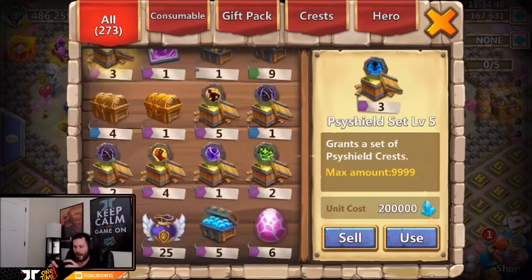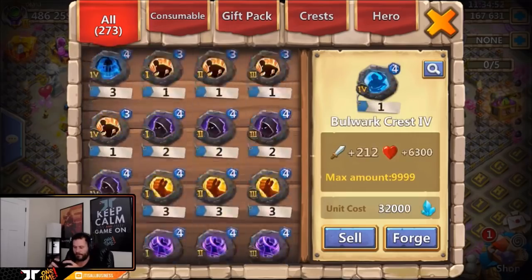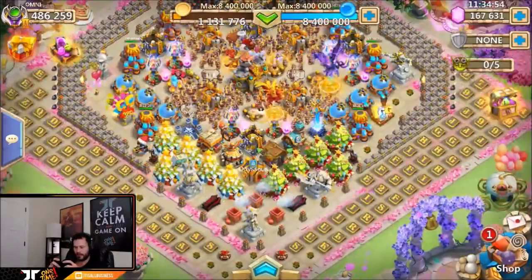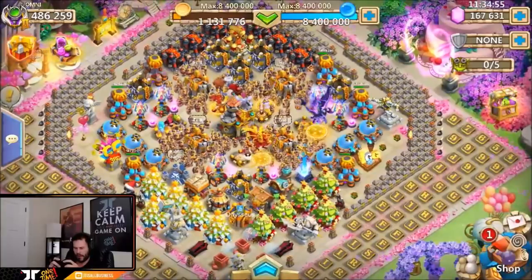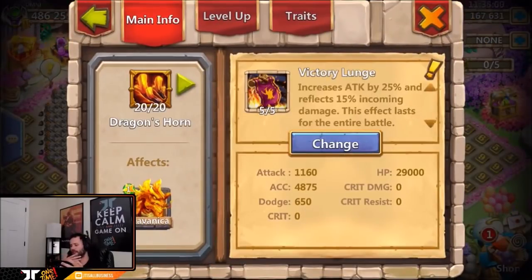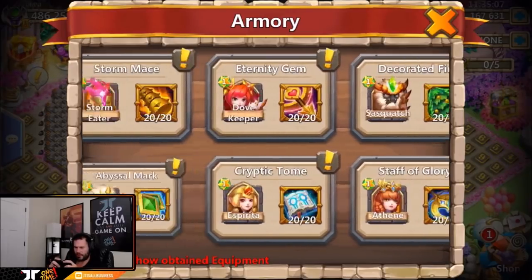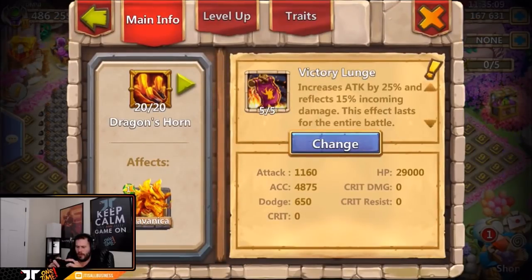Not bad at all — absolutely nasty. Let's go ahead and take a look at the armory. Now, I want to see all the enchantment talents but also the traits, so what we'll do is go through each hero's enchantment talent and then look at that hero's traits right away.